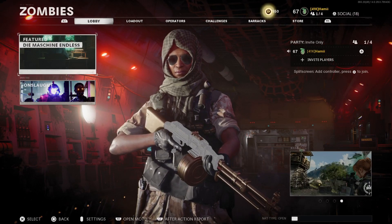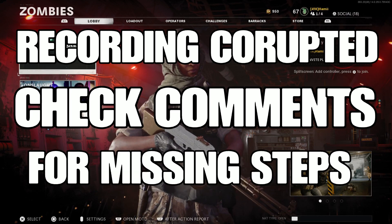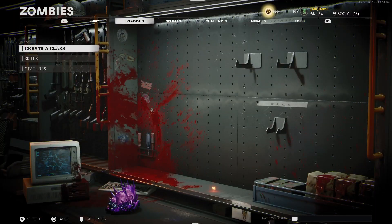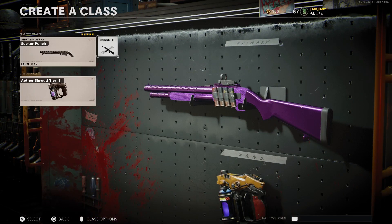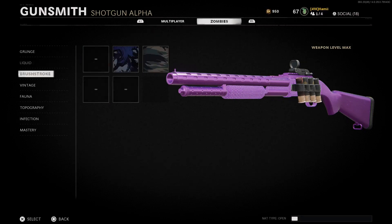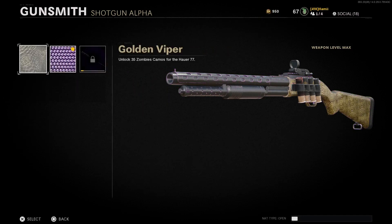What is going on guys, welcome back to the Hammy channel. Today we have an awesome video - the first unlock of the Diamond Plague Camouflage. If you don't know what this is, it's a zombies camouflage within Call of Duty Cold War. What's pretty cool in this game is the fact that you can actually use these zombie camo unlocks that you get while playing zombies in multiplayer.